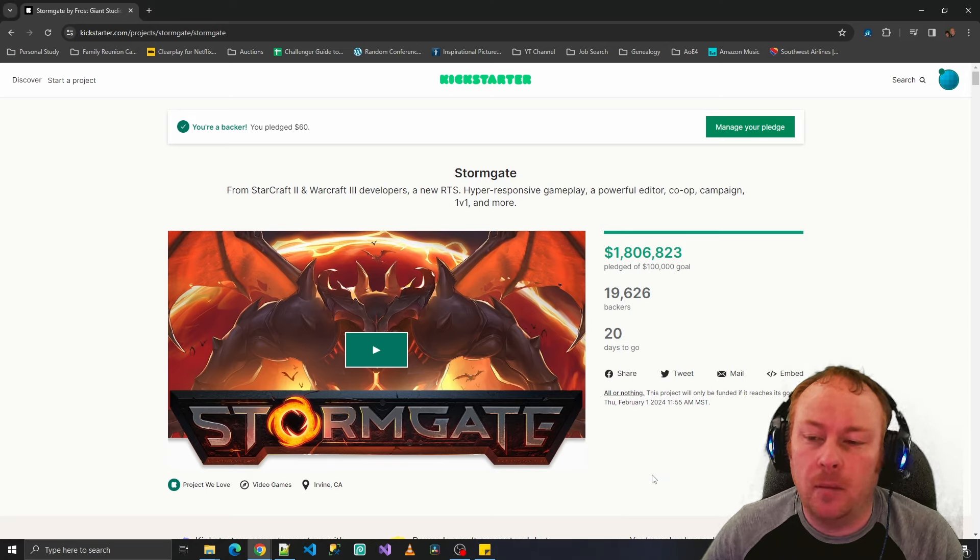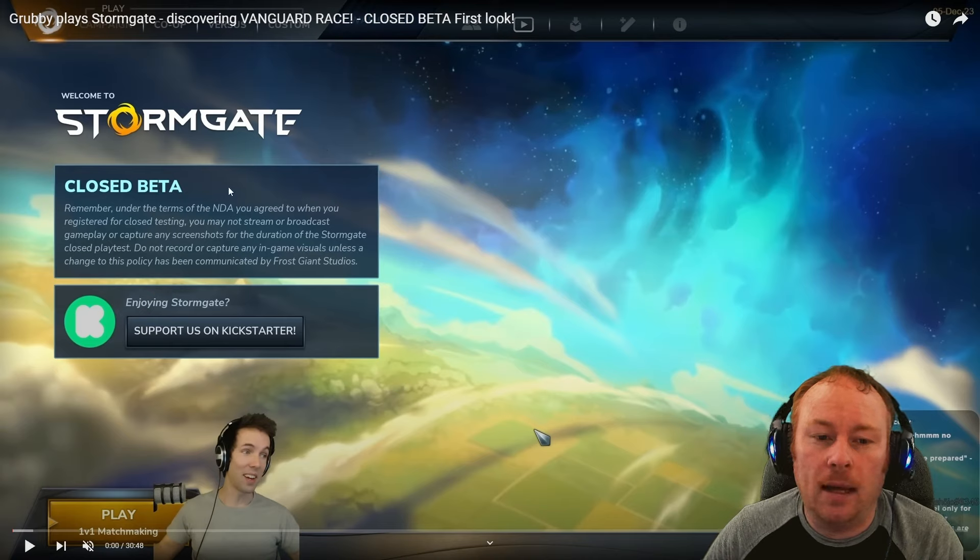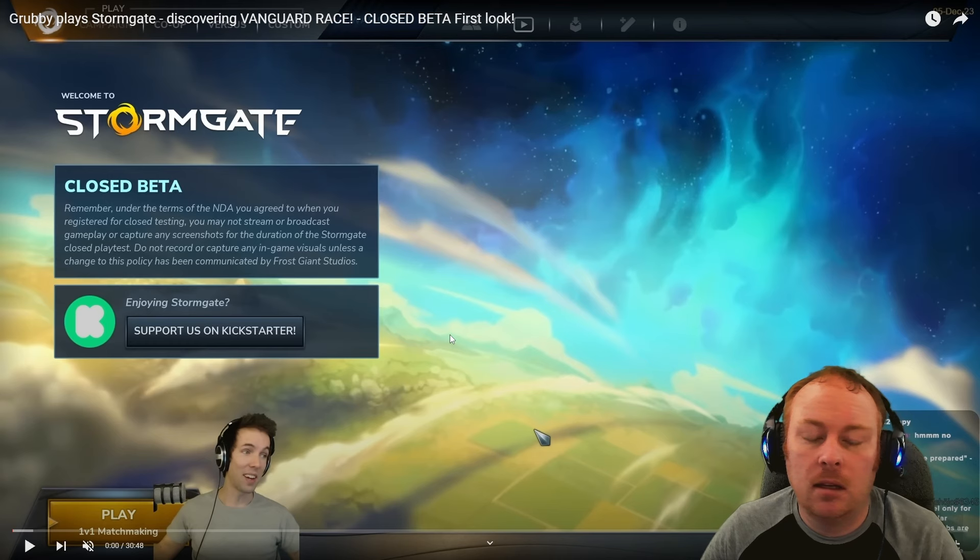In case you don't know anything about Stormgate, let me give a quick overview. This footage is from a popular Warcraft 3 streamer named Grubby. Stormgate is still under closed beta, which means anyone with access has signed an NDA and can't stream or broadcast or even capture screenshots. However, Grubby received special permission to stream in order to advertise their Kickstarter. I'm going to use his footage to explain the basics, and afterwards give you a sneak peek at the editor.